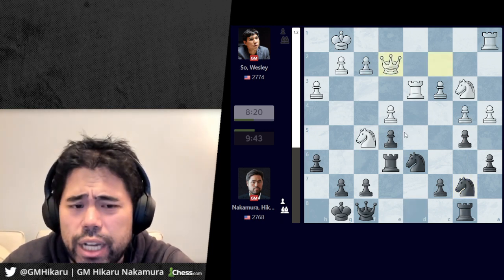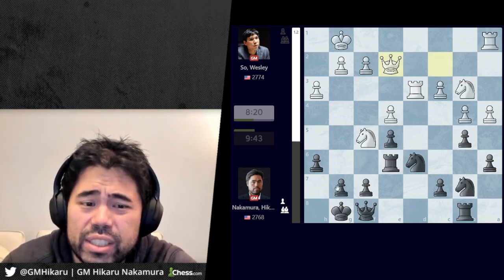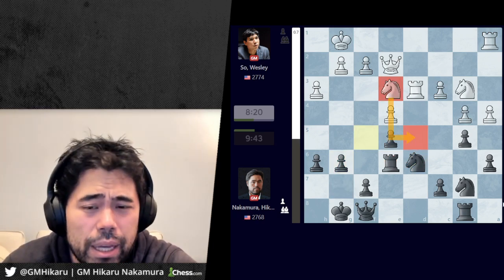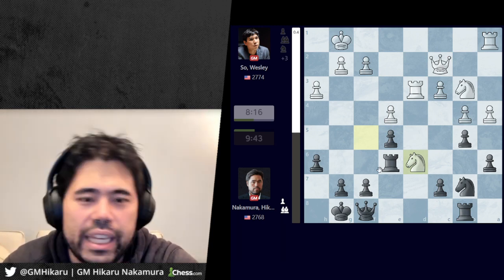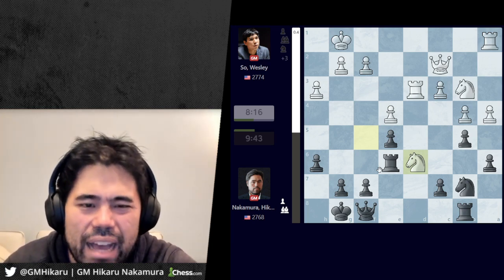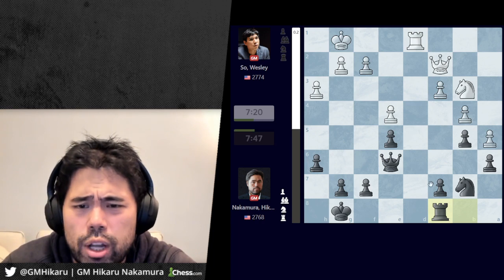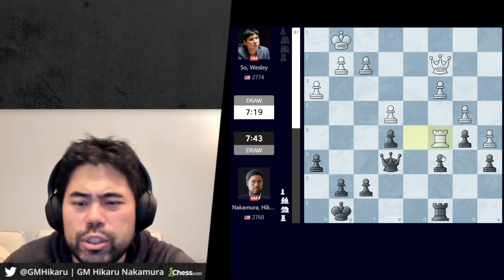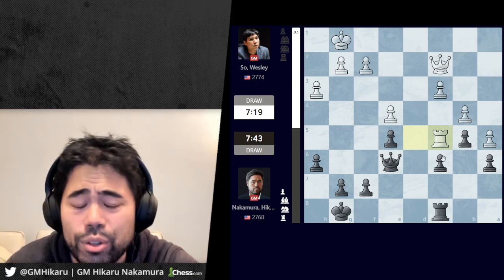Instead I play queen f8, Wesley goes knight b3, I go knight eight b7 covering both c5 and a5, and now Wesley trades on d6. The computer actually thinks white maintains a significant advantage after queen e2 — it didn't look obvious to me why white should be so much better after rook f6 or g6, but the computer thinks after knight e3 with knight d5 jumps, white is significantly better. After knight d6 I take, and the game peters out quickly to a draw — I play rook c8 with the idea to play c5 and open up, rook d5, c6, Wesley goes knight c5, we trade, and the game ends in a peaceful draw. Our sixth straight draw in this match, still knotted at three to three.